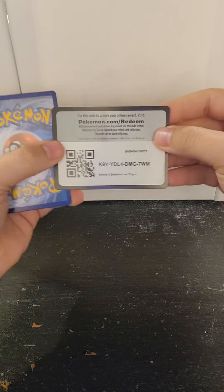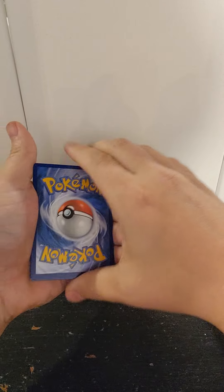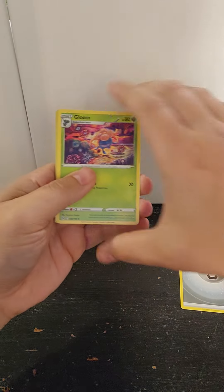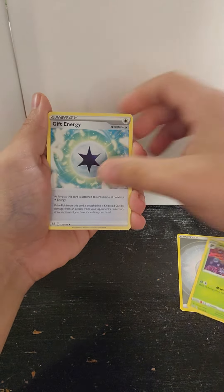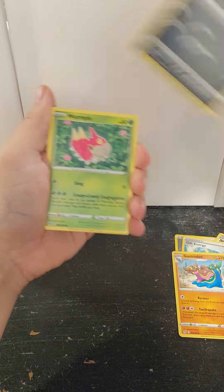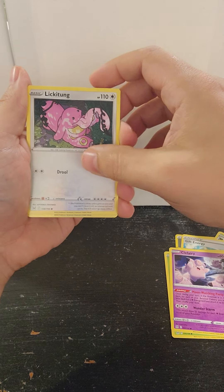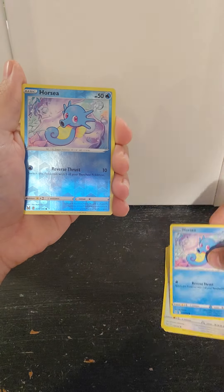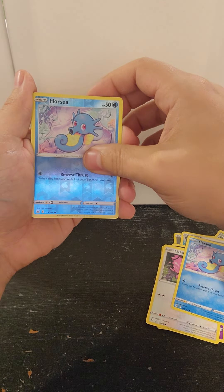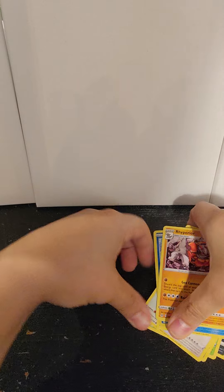Here's your code card. Let's go with Fighting — oh, got Steel. Crystal Milcery. Gift Energy, Gastrodon. Holos — not too bad. Thanks for watching, like and subscribe. Puggy Frenzy out!